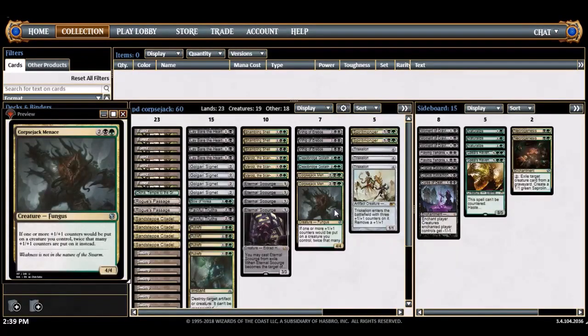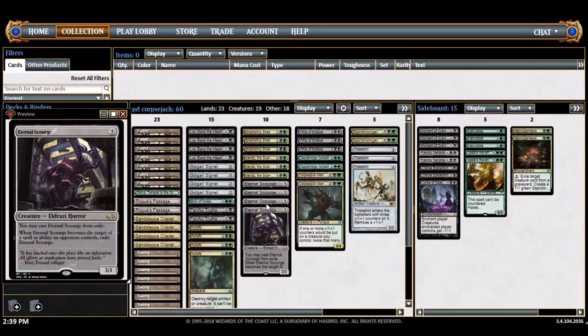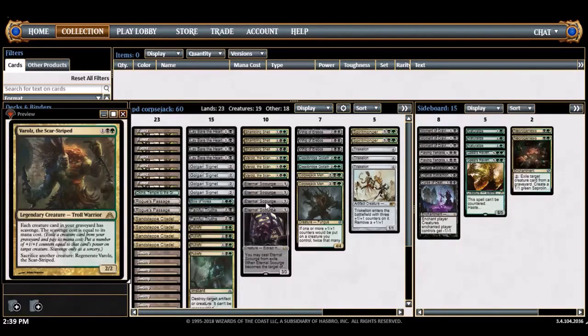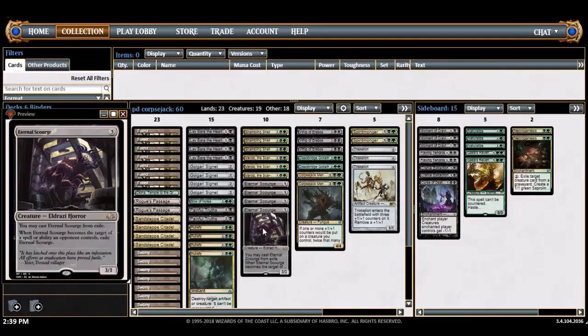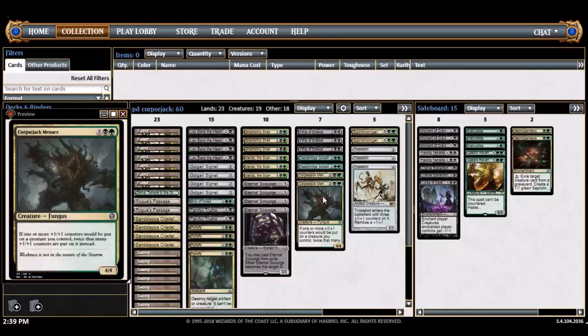First of all, shoutout to pseudo dude, the Australian master, who had this deck and played against me in a tournament. He ran Varolz with Eternal Scourge, and that combination is kind of insane — if you have an Eternal Scourge in your graveyard you can scavenge it with Varolz, then cast Eternal Scourge back from exile. I'll post his lists in the description below — he has one and a more aristocrats-style list.